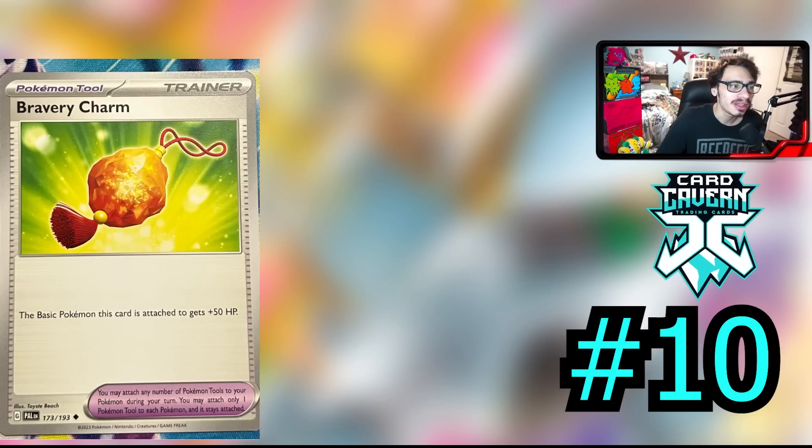The big thing about this is giving basic EX Pokémon more HP. The big two Pokémon I think this card will be good with are Chien-Pao EX and Miraidon EX, both of which are very strong cards but are basically made out of glass with only 220 HP each. Bravery Charm giving them that boost of 50 HP will give them 270 HP, making them a little bit harder to KO. That will make a huge difference throughout the game. Yes, Lost Vacuum does exist, and so does Tooljammer, but I don't know if those cards are really going to affect the playability of Bravery Charm.